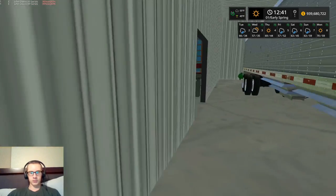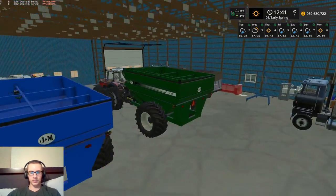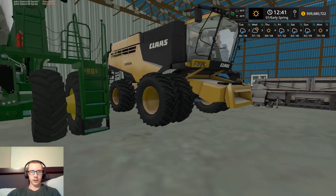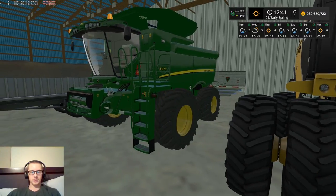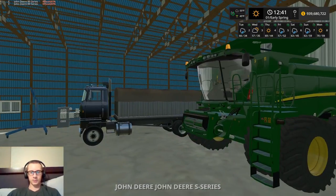In this shed we have the corn headers and the sunflower headers — the biggest in-game ones there are. We also have a Lexion 780 and a John Deere S6 — it's supposed to be an S690 but it says S670, but oh well.